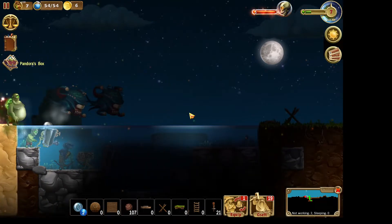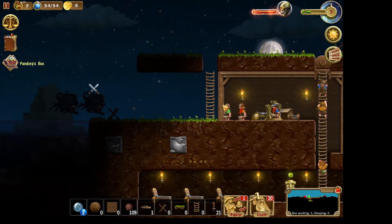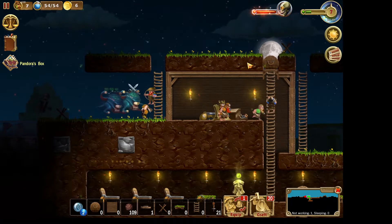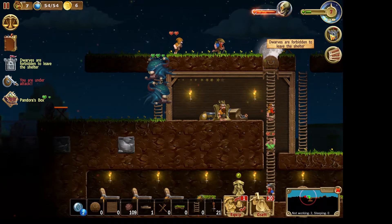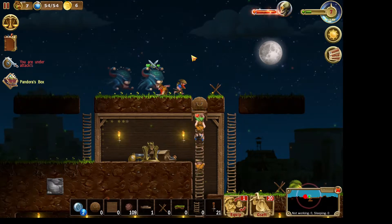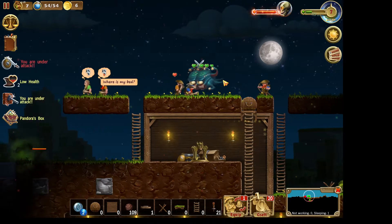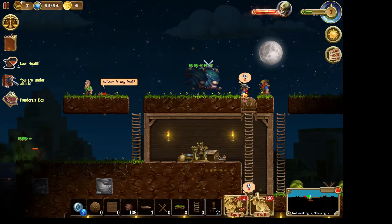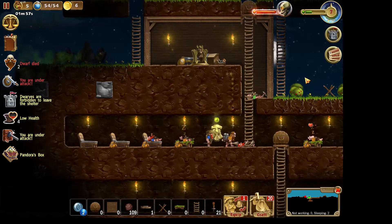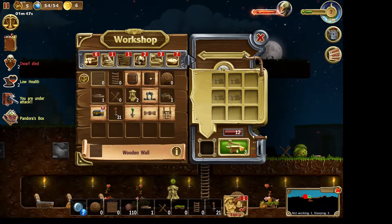I can say with a lot of certainty that we're pretty dead. These beholders are dangerous — run home. Let's see if we can fight them up here. They hit like trucks — okay, everybody home. Yeah, we lost two dwarves there. Let's close this hatch and see if we can barricade this wall a bit.